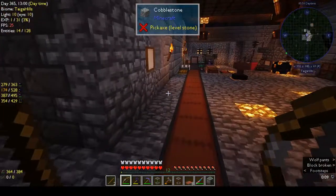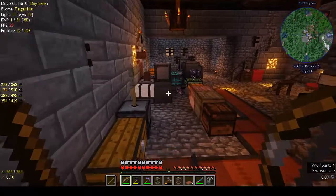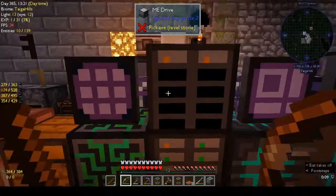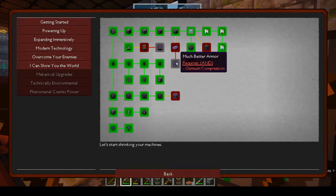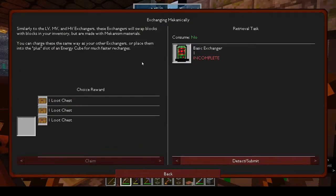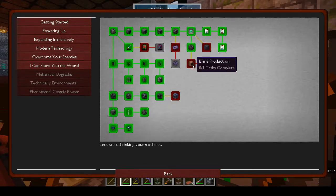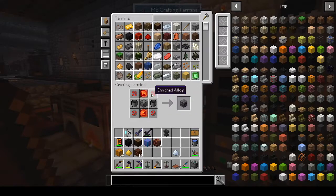Hi, this is Shane and welcome back to another episode of Autonatom. I know last week I was saying I was going to look at the big multi-block brine thing, but I can't face that this week. We're going to do something a bit simpler — we're going to do the osmium compressor and get much better armor.